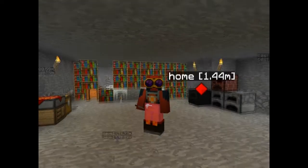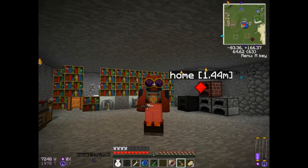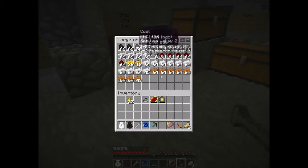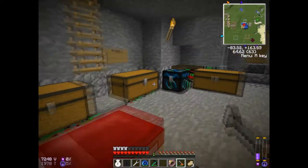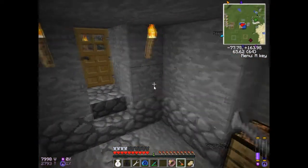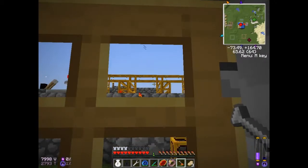No big deal — anything I want to burn I'll just put in the dark metal oven itself. I don't really need anything, and I sure have a lot of stuff already. I've been going back to the quarry world getting some stuff and throwing it around.